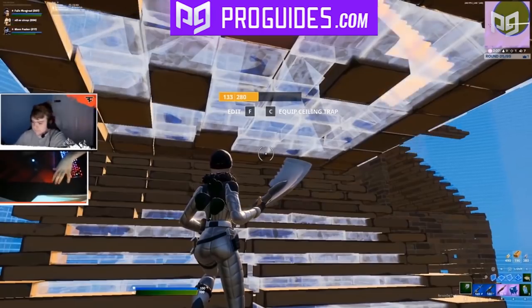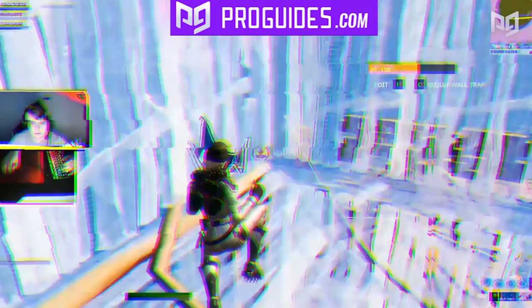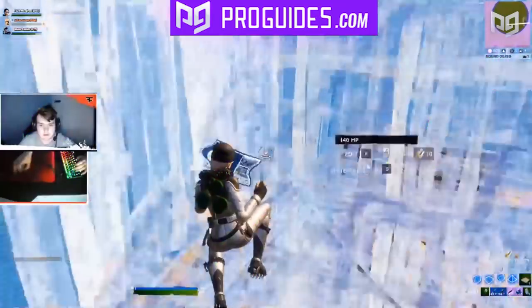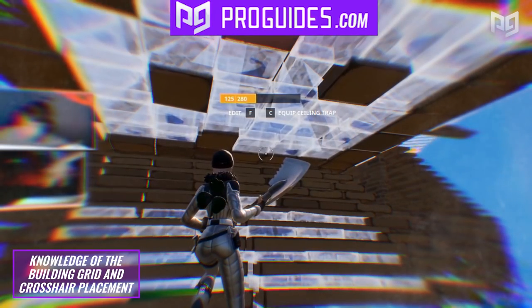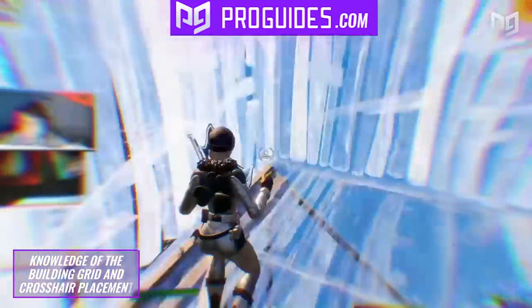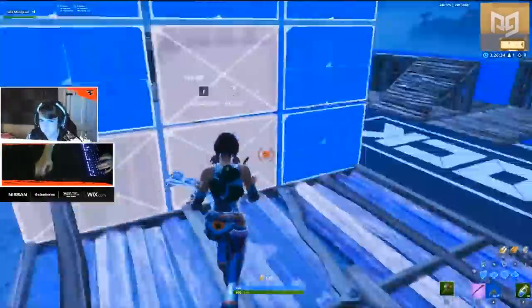Looking at how Mongrel performs the double 90s, it's clear how helpful crosshair placement can be. He starts with two walls then jumps into a ramp. Notice he doesn't veer his crosshair very far — he keeps it situated in the bottom corner to place the next set of walls, then the corner spot, floor, and ramp. Mongrel uses his knowledge of the building grid and crosshair placement to pull off this advanced move with minimal effort.